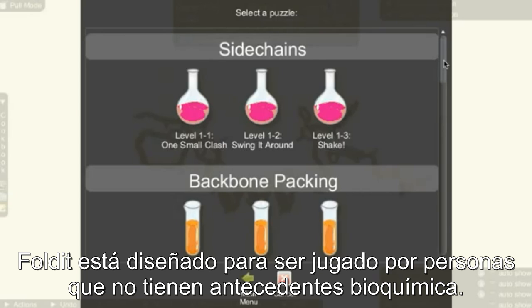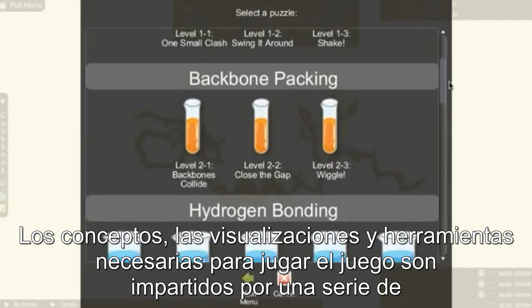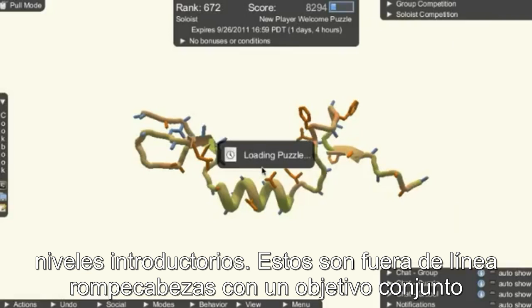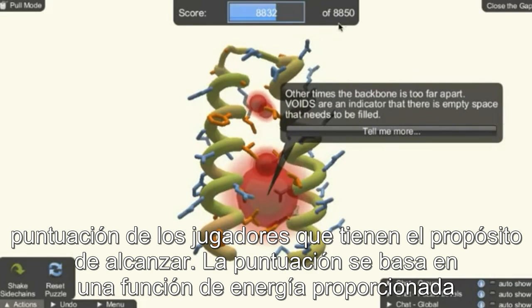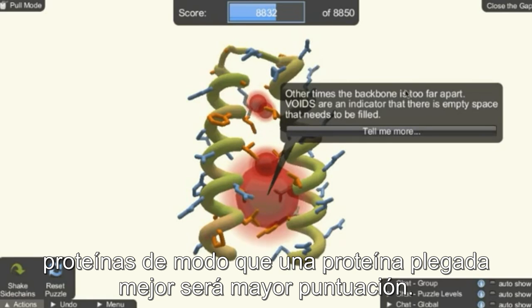Foldit is designed to be played by people who have no biochemistry background. The concepts, visualizations, and tools necessary to play the game are taught by a series of introductory levels. These are offline puzzles with a set goal score that players are meant to reach. The score is based on an energy function provided by the biochemists.